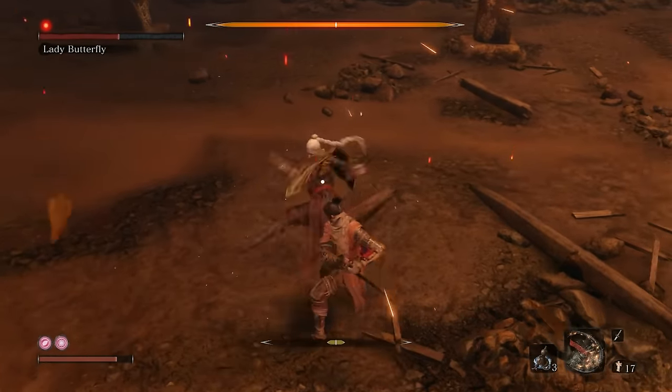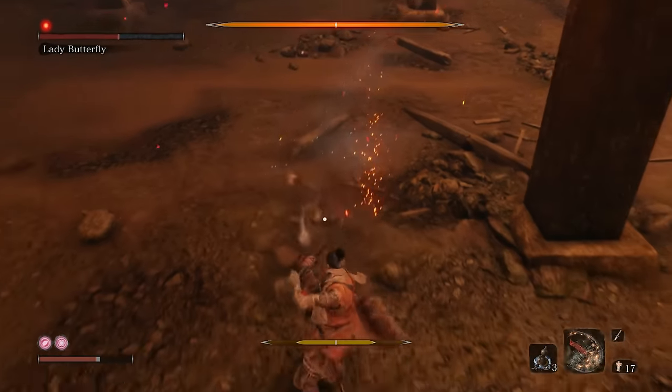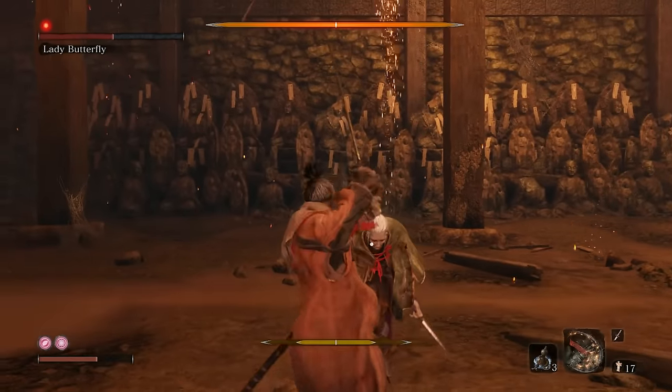Eventually you'll pummel her down. Sense the weakness, and then put your sword straight through her heart.